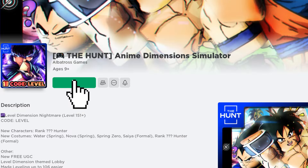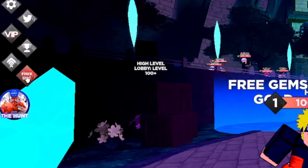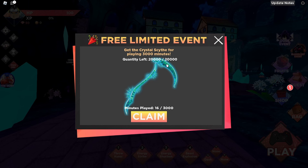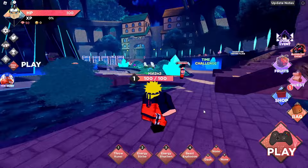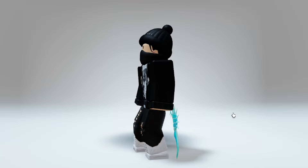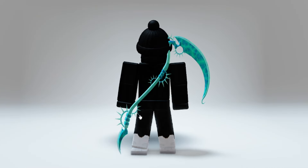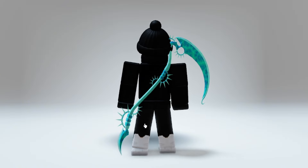Join the game called Anime Dimensions Simulator. Once you're in the game, head over and click on the free UGC icon. To obtain the Crystal Scythe, all you have to do is play the game for 50 hours. If you leave the game, the progress won't reset, so that's convenient. With 20,000 copies available, it won't sell out too fast. This game is likely enjoyable for fans of Anime Simulator games. Here is what the item looks like when equipped — this scythe is so cool and I think it's worth obtaining for free, because most scythes are pretty expensive on Roblox.